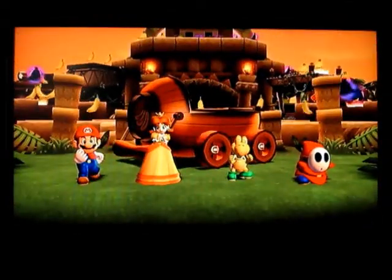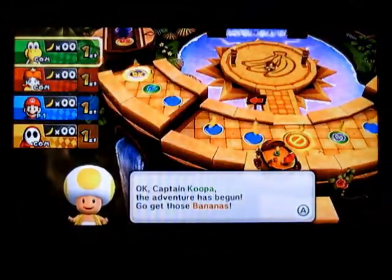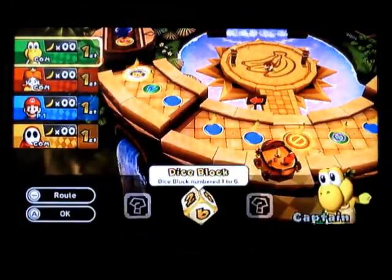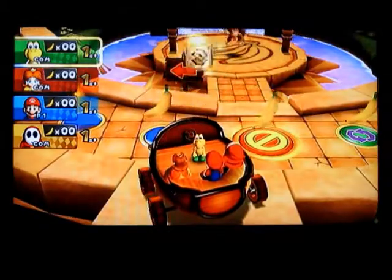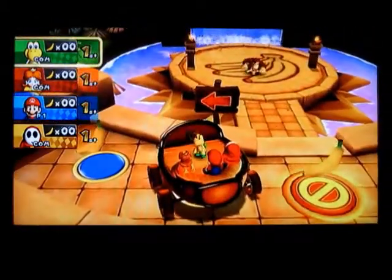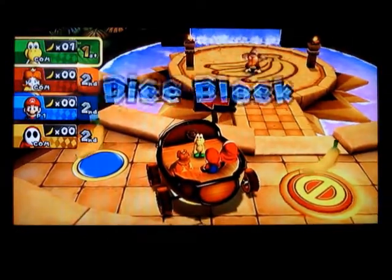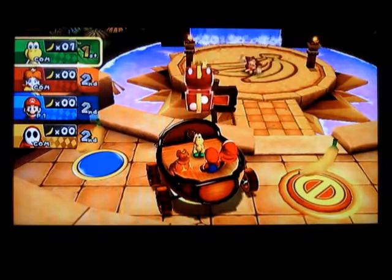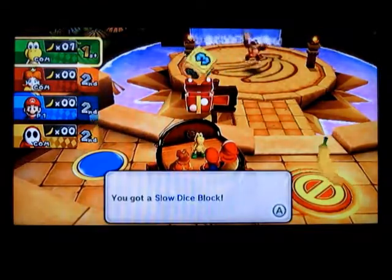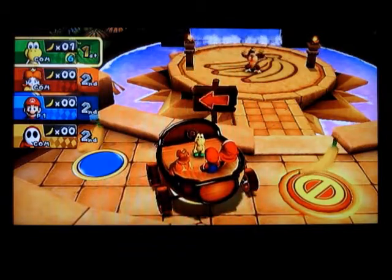I invited Koopa and Daisy because I kind of use them a lot. So I guess why not invite them to this board. And I invited Shy Guy because he is one of the new characters here in Mario Party 9, and the first time playable.